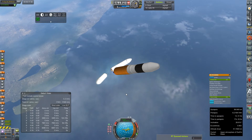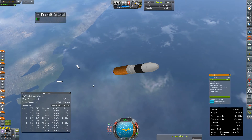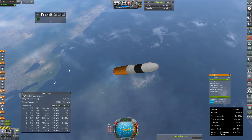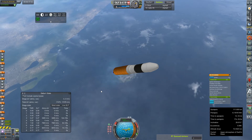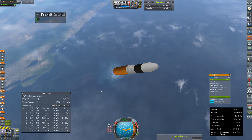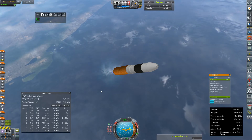There goes booster sep, and man they are heavy — we might have to add some retro rockets. Just a little love kiss on the way down, and only one of them lost a nose cone. Those boosters did not put me nearly as high up as I would have liked; we're still only at about 70 kilometers altitude, which is a touch bit shy from what I usually expect from the DN series, as booster sep usually comes around 75 to 85 kilometers.